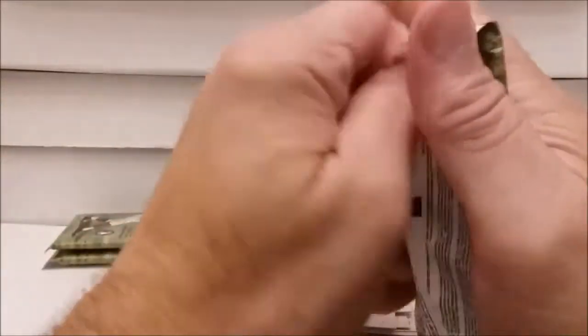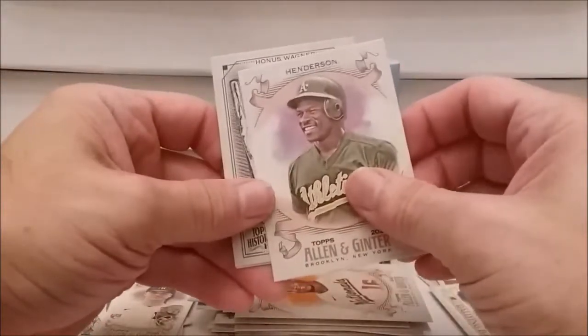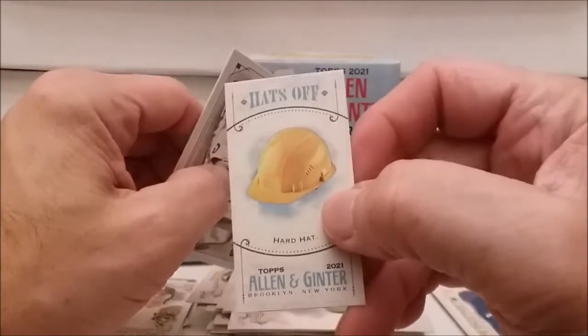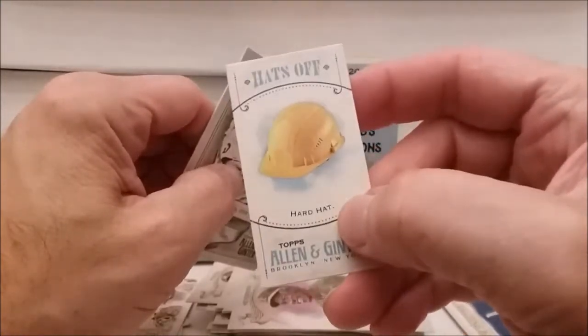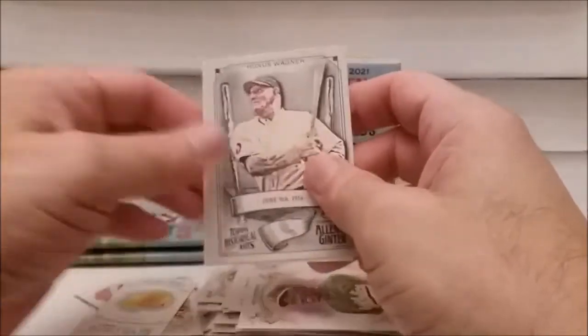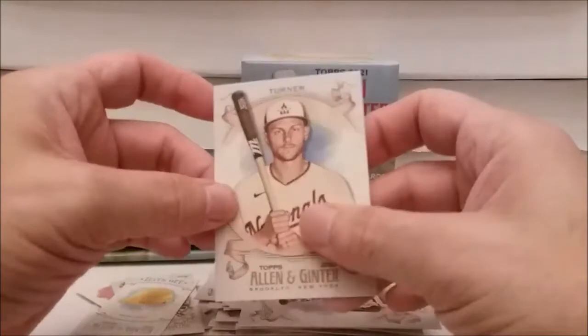Only three more packs to go. Nothing real outstanding so far - no autograph, nothing like that. I don't remember ever getting a hit straight out of an Allen and Ginter. David Wright. Victor Robles. And some guy named Rickey Henderson. Oh wait a minute - oh my God, you gotta be kidding me - Hats Off, the hard hat rookie card! Probably worth a million bucks. But it's a mini. Honus Wagner insert - that's one we'd like to have. And Trea Turner.